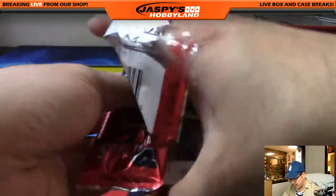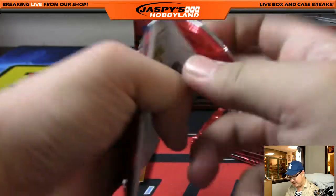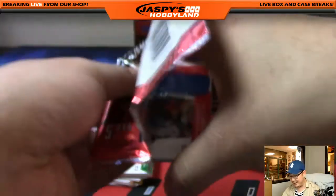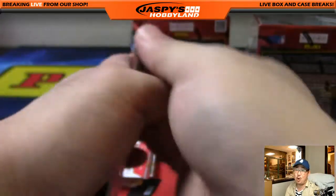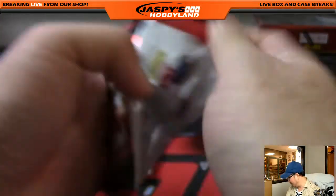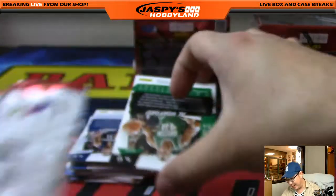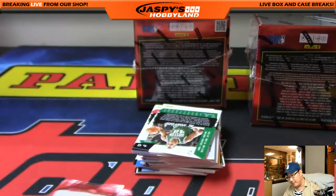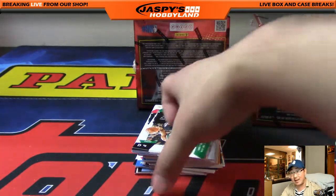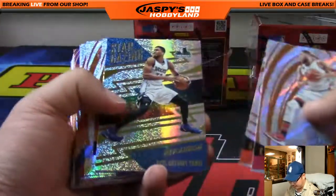Arthur's thinking maybe they should have at least a jersey or patch card in the non-auto boxes. Maybe, but I think that does increase the price to a certain extent. Do you want a ho-hum relic just thrown in there? If the autographs are something like Miles Turner and Shaq, I think I would sacrifice the ho-hum relics for the nicer autos. And there's a lot of base cards here too — it is kind of like Clear Vision in terms of configuration.